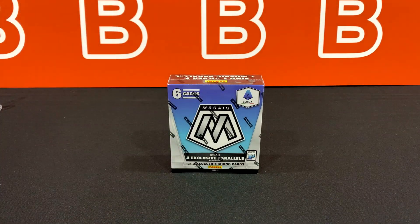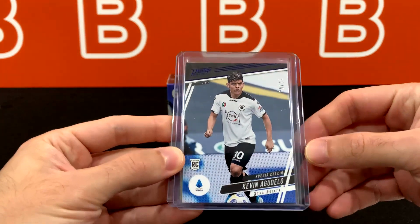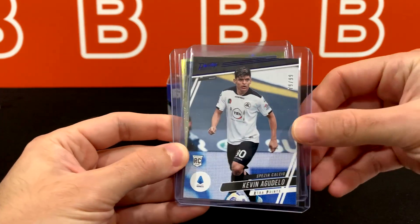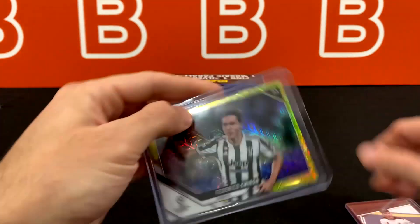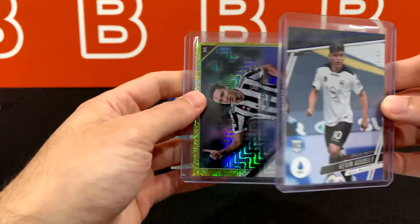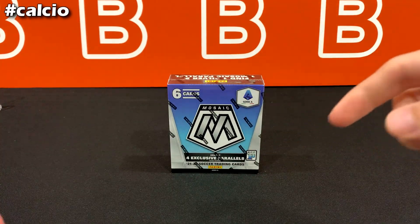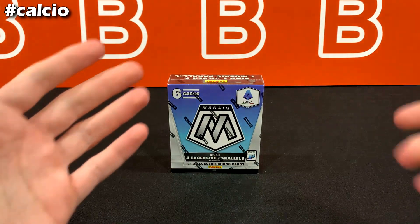We're also going to be giving away these two cards right here. Kevin Agudelo, rookie out of 99 — this is the blue parallel from Chronicles — and a yellow Mojo Refractor Chiesa that we pulled out of the channel, out of 150, for all you Juventus fans out there. Just hashtag Calcio down below in the comments to join the draw, and good luck everyone.